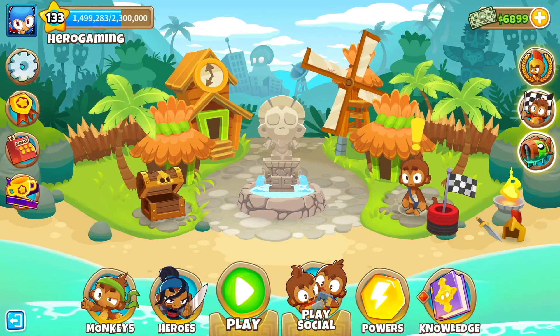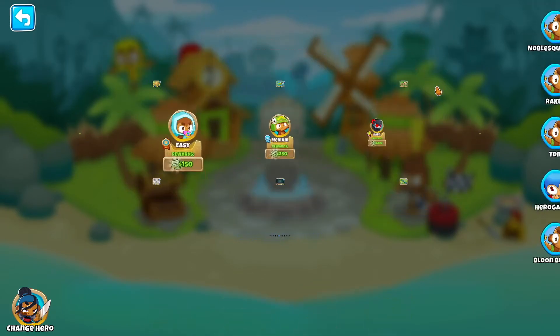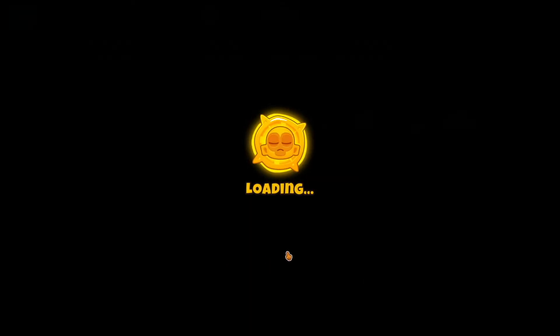How's it going everyone, Hero Gaming, and today we're playing Bloons Tower Defense 6. In this episode I want to show you how to beat Cards and Darts on Impoppable with no monkey knowledge and using SODA, so let's jump right into it.